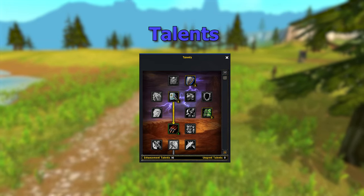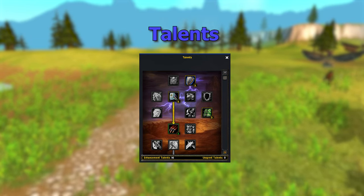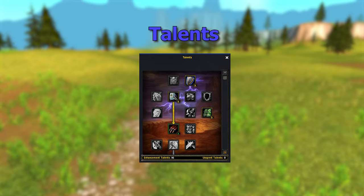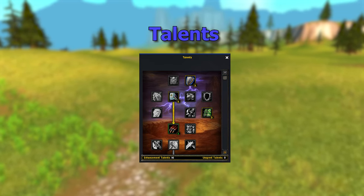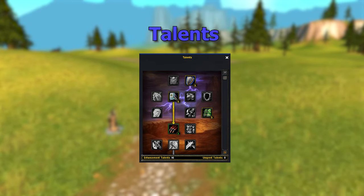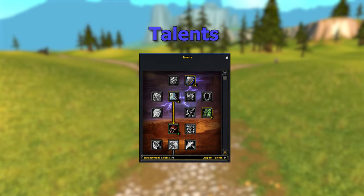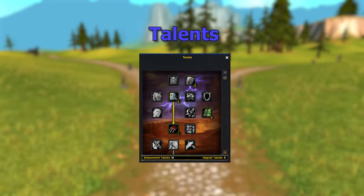Finally for the talent tree, you want to go into the Enhancement tree. Take five out of five Shield Specialization — increases your chance to block with a shield by 5% and increases amount blocked by 25%. If you're dual wielding, Ancestral Knowledge may be better, increasing your max mana by 5%. Going down, take Thundering Strikes — improves your chance to critically strike with your weapon by 5%. Dual wielding doubles your crit chances, so you're generating a lot of threat.